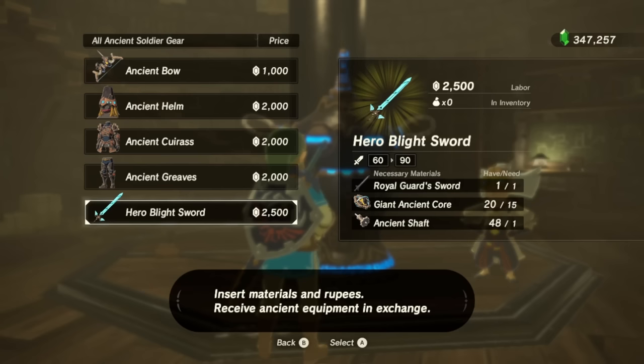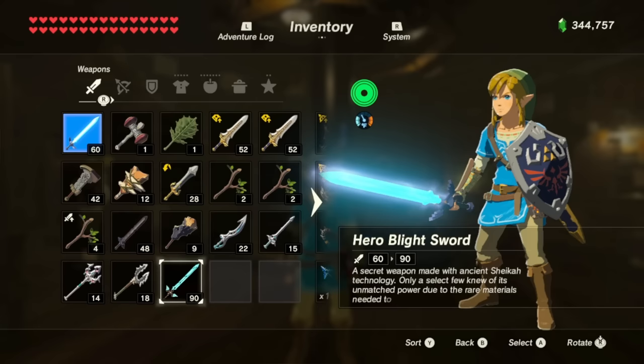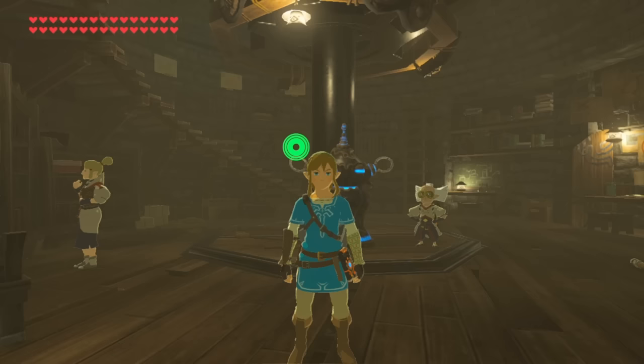The Hero Blight sword costs one Royal Guard sword, 15 ancient cores, giant ancient cores, and one ancient shaft, and 2,500 rupees. And by ancient, I mean technological. Dude, it's 90 damage?